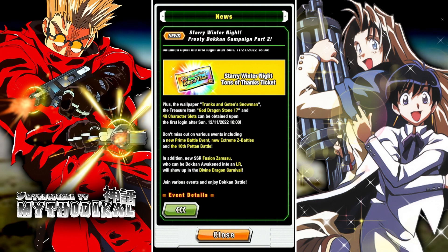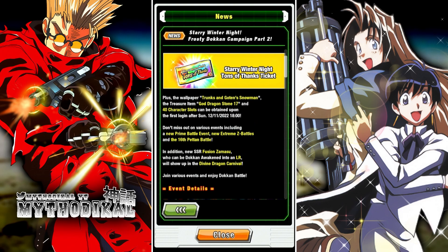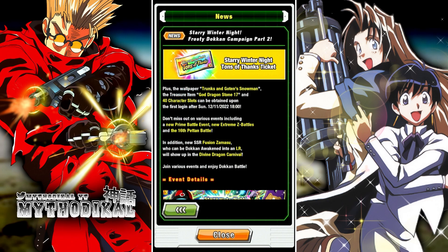Upon your first login after the 11th, after maintenance, you should have gotten a wallpaper for trunks and goten snowmen, and a god dragonstone 17 — the red dragonstone you can use to exchange for some older characters with older EZAs. You also should have gotten 40 character slots automatically added to your box, which is actually a really good thing.